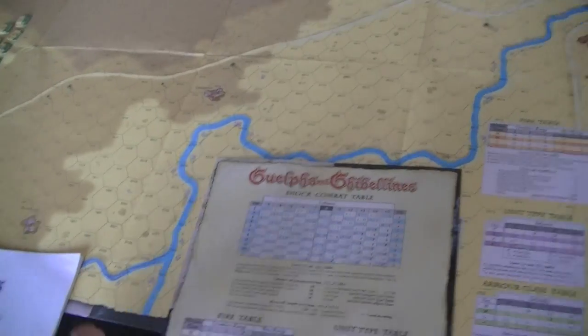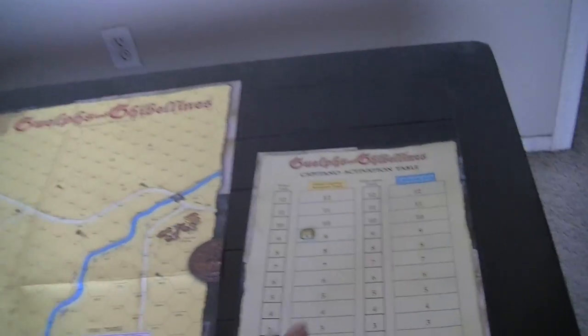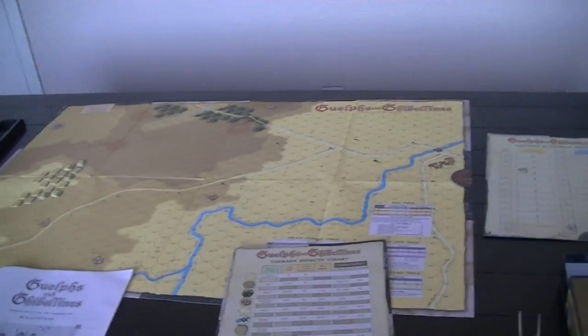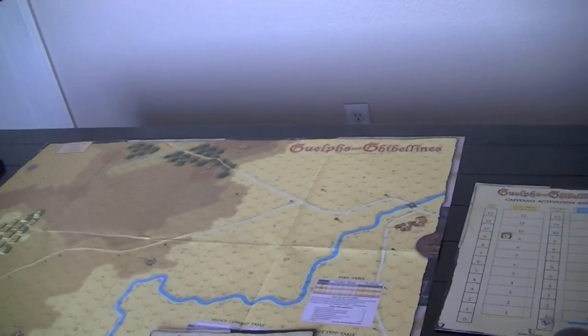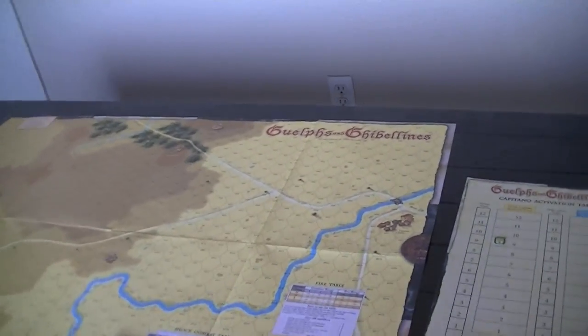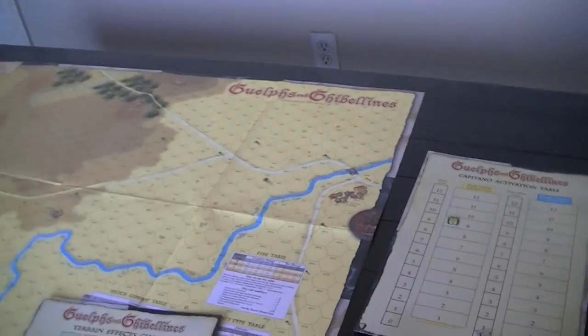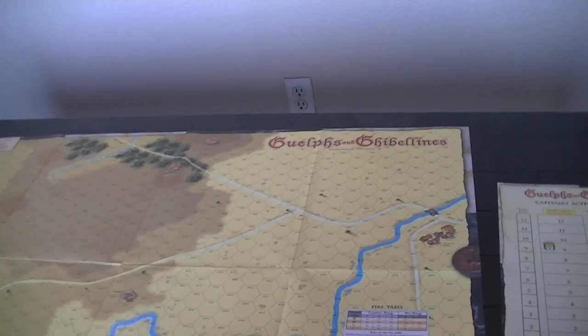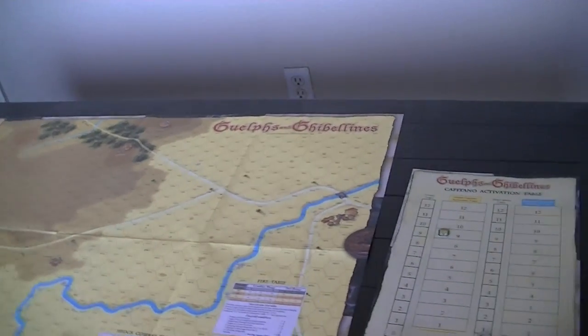You've got your player aid chart with terrain effects on one side and combat tables on the other. You've got this little activation chart — Men of Iron's activation track is kind of like this, but there's something very interesting going on here. I'll explain as I go through the rules in some depth, since this is a new game to me and I've only read them once.